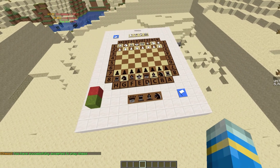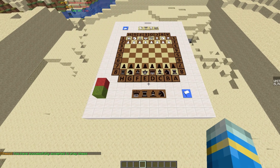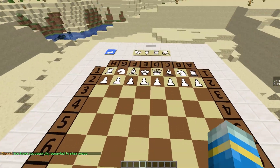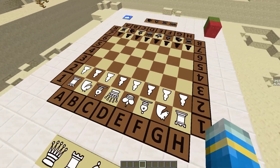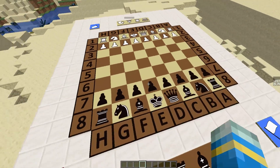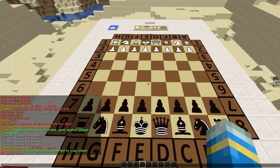I'm going to join the game and get my other account to join as well to show you a quick game of chess. I haven't played chess in a very long time and don't really know the rules, but I'll give it a go. You can see there's a nice hologram up here showing the teams and the time, and it's currently not my turn.